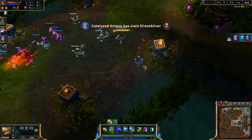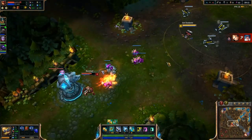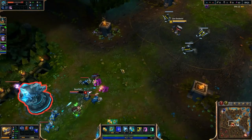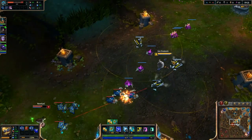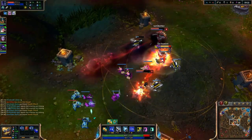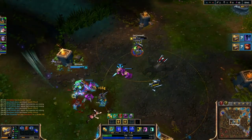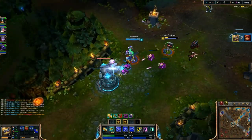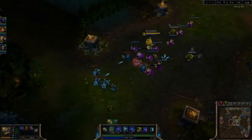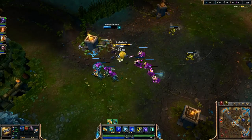Heimerdinger has an amazingly strong laning phase and is very difficult to gank thanks to his turrets. If possible, keep three turrets up at all times, spaced in such a way that area abilities can't hit more than one, but close enough together that they overlap. The more turrets that can hit your opponent, the better a place it is for Heimerdinger to stay. You can be as aggressive or passive as you'd like — either placing them just outside the range of your opponent's tower to keep them under it, or behind your own minion waves, leaving you a safe place to farm with enough space to run if necessary. Simply keep on farming and poke away with your rockets when you can. If you get your opponents low enough, stun them with a grenade and blow them away with a rocket swarm. Ganking Heimerdinger is very difficult, but it's important as Heimer to not always run away from the fight. Sure, you may be squishy, but if you're inside your turret nest, just kite them around a bit, stun them, and just watch them die.